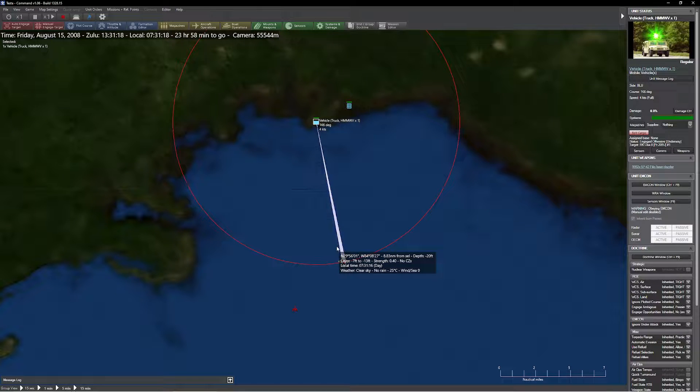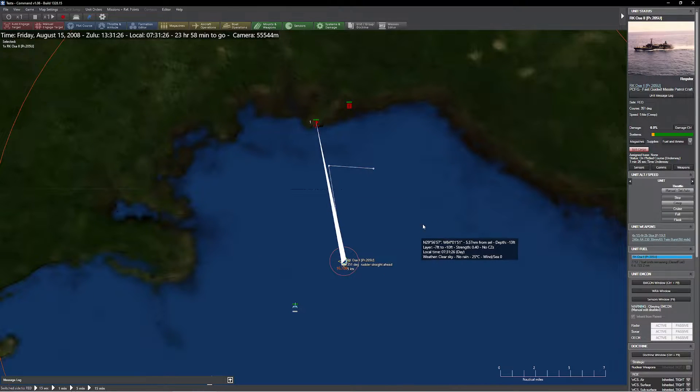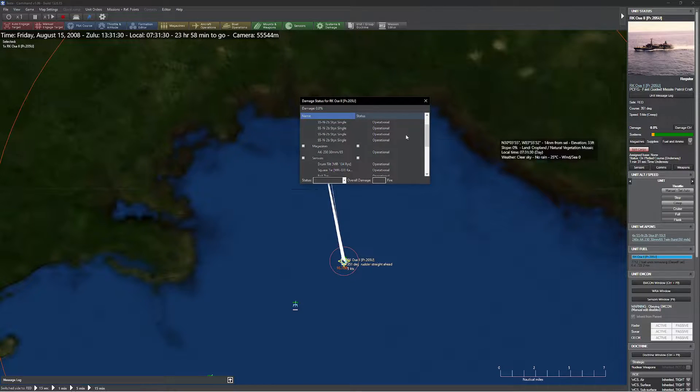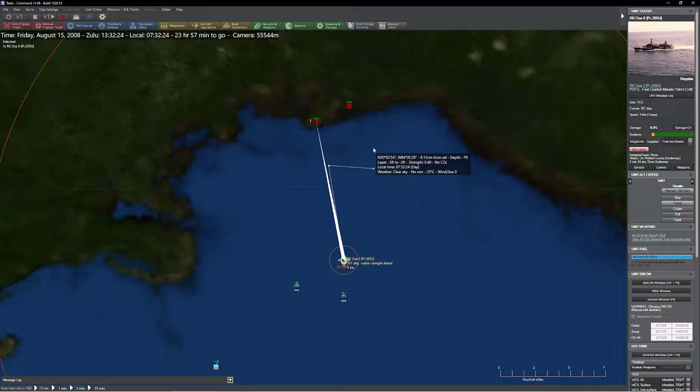The big thing to know about laser dazzlers in Command is that they don't damage the unit itself — what they do is damage the unit's Mark I eyeball. If I click on my Osa K, under damage control the ship itself is fine and I'm not sinking. But the Mark I eyeball has been damaged — destroyed, basically. We're running downstairs to grab new eyeballs for the crew. If I get close enough with this dazzler, I could potentially destroy all the eyeballs on board the vessel and you would no longer have control of it.